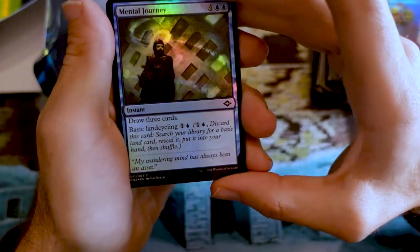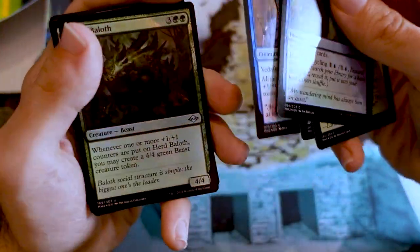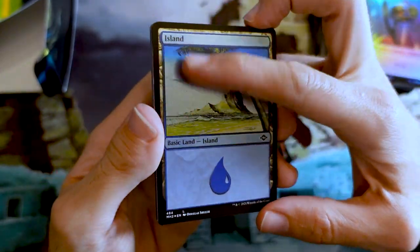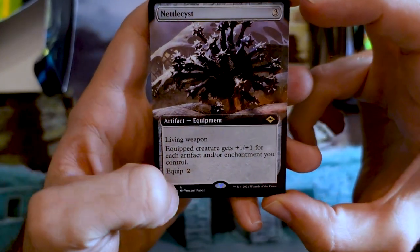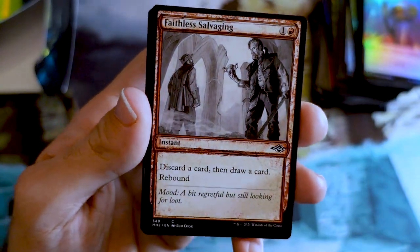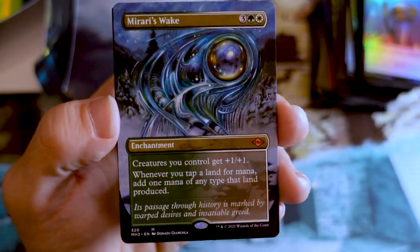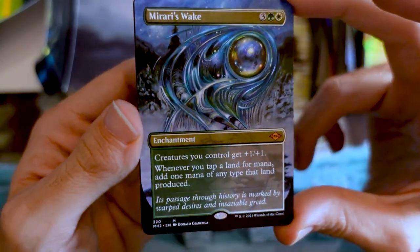Onto the next pack. We've got Mental Journey to start — draw three cards. Foil Chatterstorm — that's nice, storm card players want that right now. Foil Island is a Mirage style island. When I started playing with Sixth Edition starter set, there were a lot of Mirage artwork lands. This is super nostalgic for me. Nettle Cyst — cool, living weapon creature. The extended art version doesn't have that reminder text in there, makes the card look so clean. Faithless Salvaging, kicking back to Faithless Looting. Borderless Mirari's Wake — that's awesome. I think this has new flavor text: 'Its passage through history is marked by warped desires and insatiable greed.' Love that new Donato piece — an abstract look at Mirari's Wake. That's super cool.